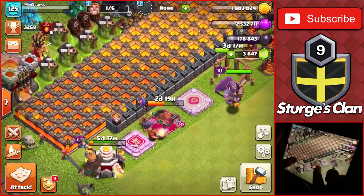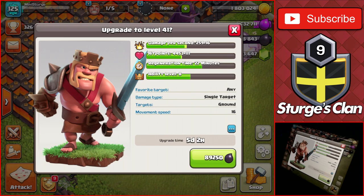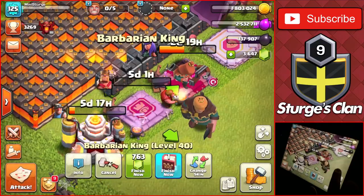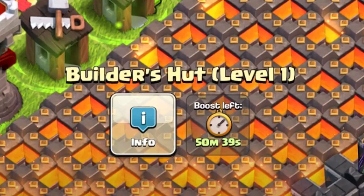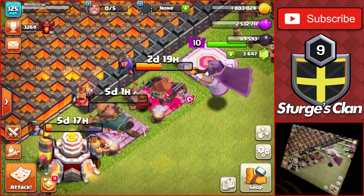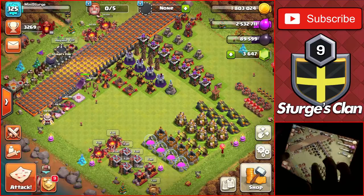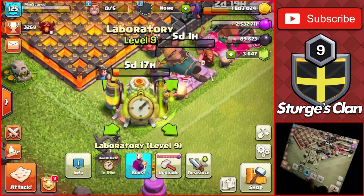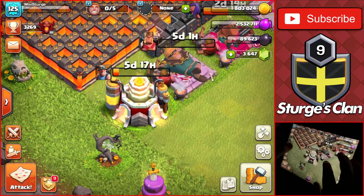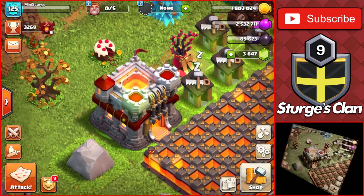We still have a bunch of dark elixir left, so we upgrade the Barbarian King — 89,000 dark elixir for a five-day upgrade — getting him up to level 41. There's still about 50 minutes left on the builder boost, so both hero upgrades will have around 10 hours reduced. The goal is to get the King and Queen maxed as fast as possible so we can use different farming armies with heroes. We have all five builders available and the laboratory still going. I use a couple of resource potions to finish that minor upgrade and get something else going. That's going to do it for today's video — if you enjoyed it, leave a like and subscribe, and I'll see you in the next one!